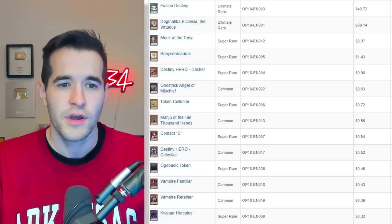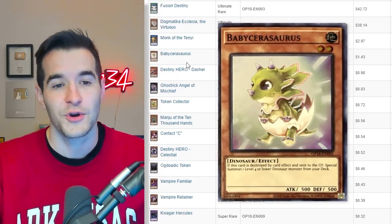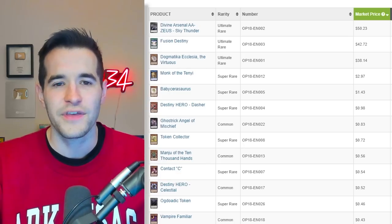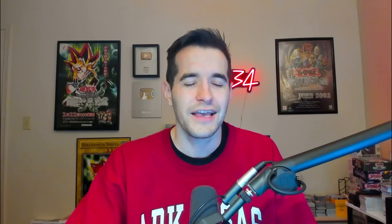The Dasher is part of the DPE package, and don't forget Baby Sarasaurus for Dinosaurs — I played that in a tournament too, so I like this set. I don't think it's that amazing, and it's an OTS set so you can't usually open a lot of those packs, but I like it at number 10.